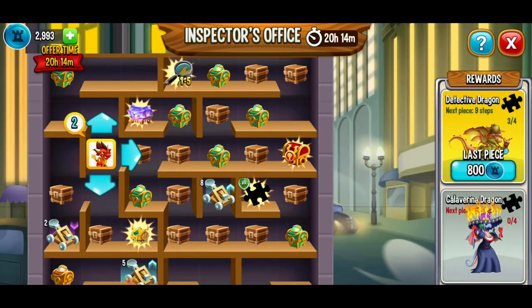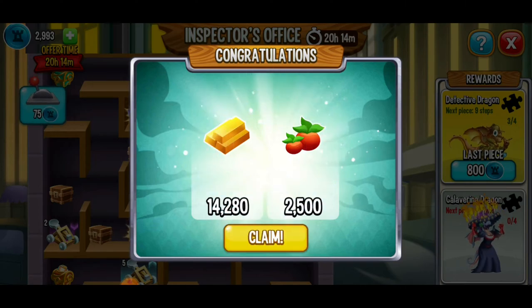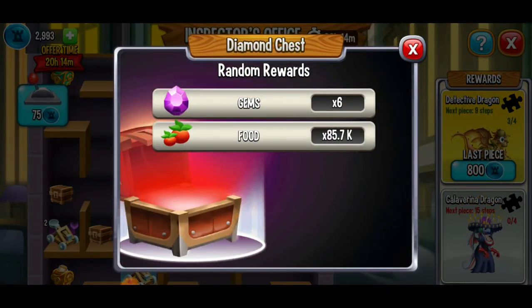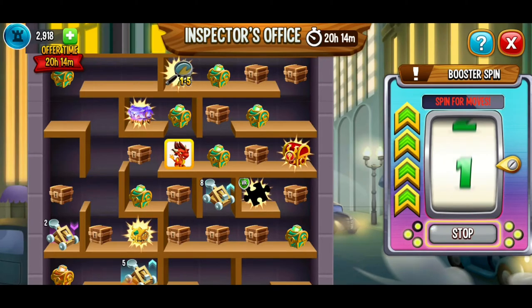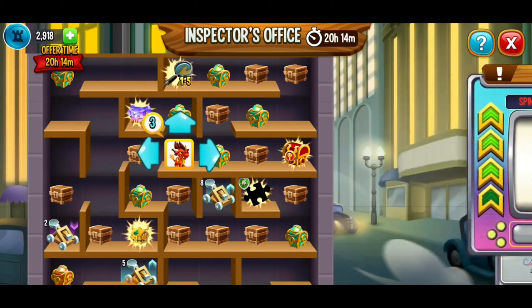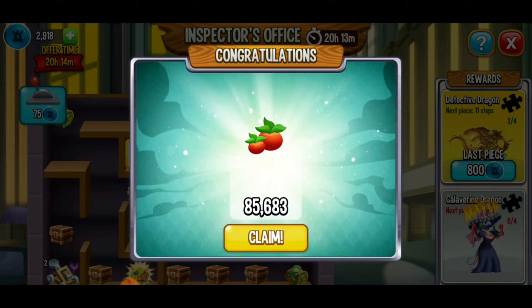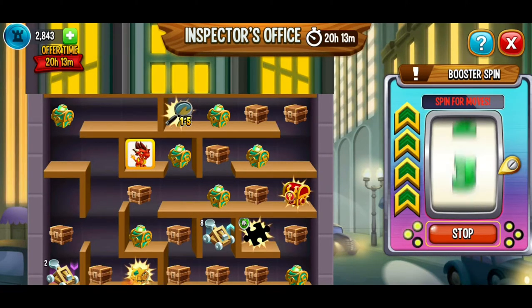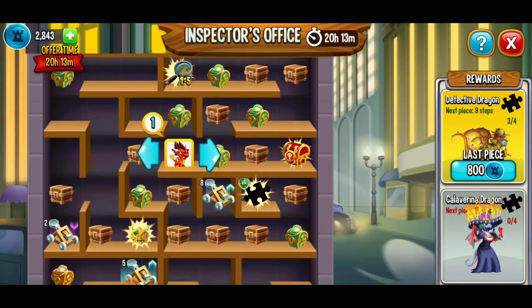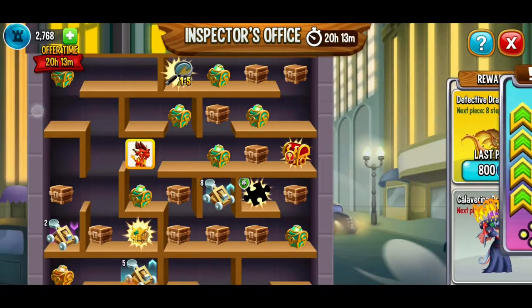We just got a mountain of food. I would have liked to get those gems, but you never know where the wind blows. We got a three — going back down towards the puzzle piece. Spinning again — aiming for that next very rare puzzle piece. We got that — tap to open. A little bit of gold. Only one move — we're going to get that gold and food. We got three moves — going towards the puzzle piece. We're so close. A little bit of gold, a little bit of food.